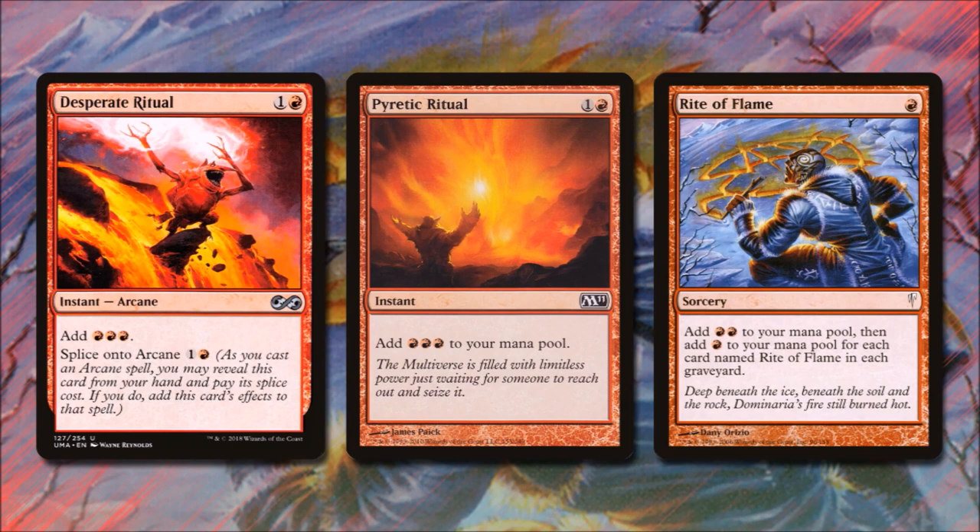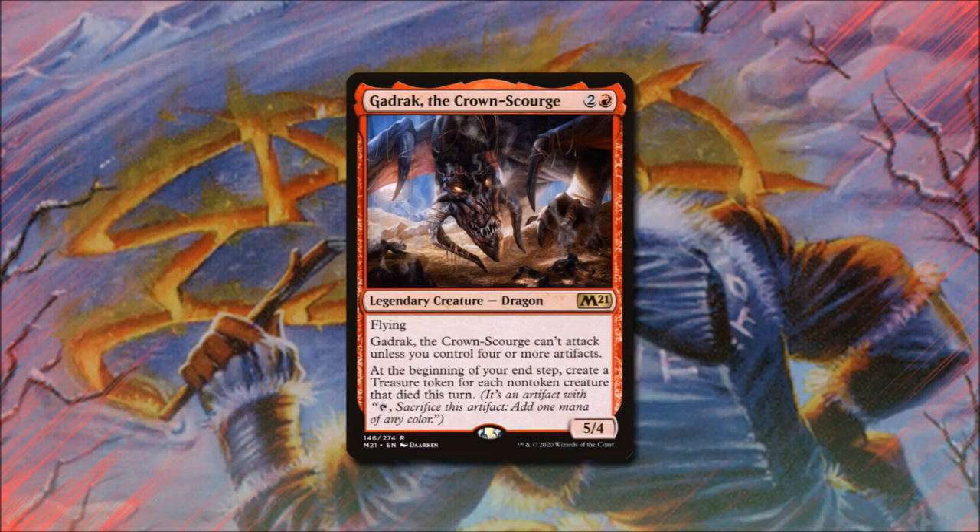Pyretic Ritual for 1 and red also produces 3 red mana, and Rite of Flame for 1 red produces 2 red mana. Gadrak the Crown-Scourge costs 2 and red and is a 5/4 legendary dragon with flying. Gadrak can't attack unless we control 4 or more artifacts, and at the beginning of our end step we create a treasure token for each non-token creature that died this turn. Since we're running board wipes and creature removal, we might capitalize on him frequently.